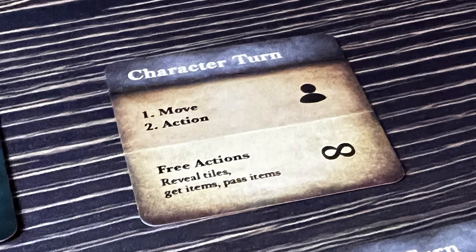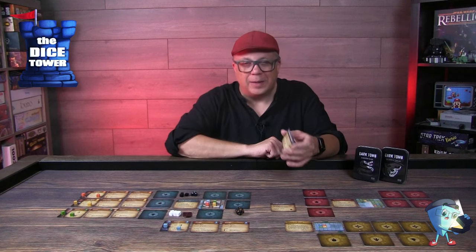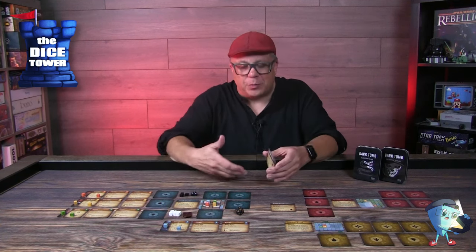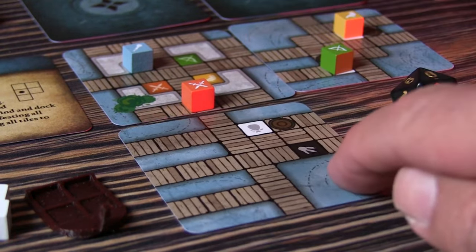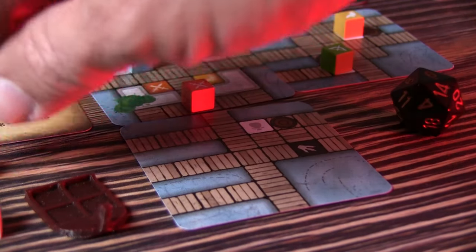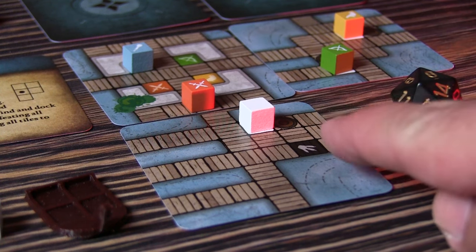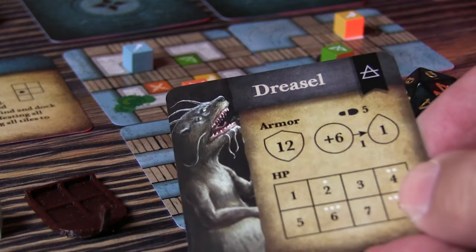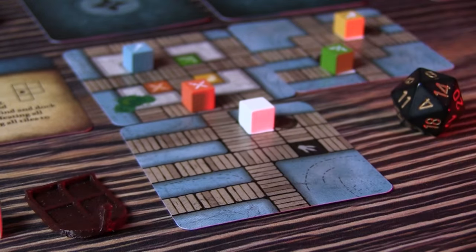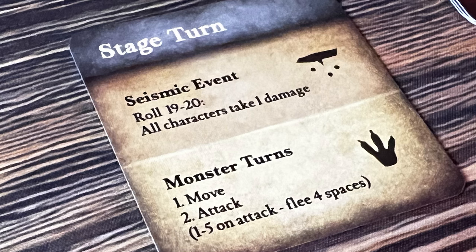The basics of a turn: each player moves first, then activates an action and marks it with a cube, and then performs free actions. As you move around the dungeon, you can flip tiles for free, pick up items for free, and trade items for free. At the start especially, you'll be moving around quite a bit — revealing tiles, dealing with monsters, picking up items, and trying to find your boat. After all players go, the monsters or stage activates. First you check for a seismic event by rolling dice; if you match the values, all players take damage.